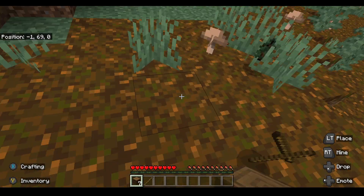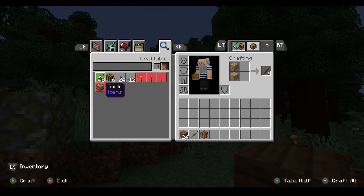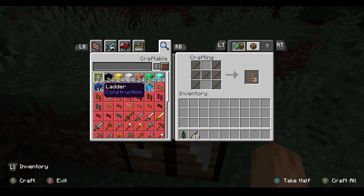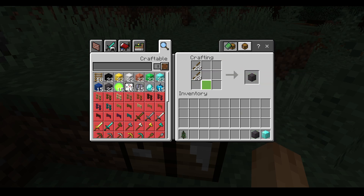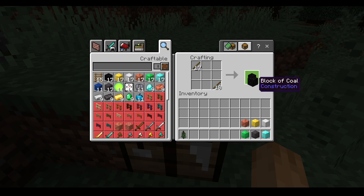Make planks, crafting table, and then sticks. With the sticks we'll craft a diamond block like that, netherite block with that recipe, emerald block with that recipe, iron block, gold block, copper block, and block of coal.